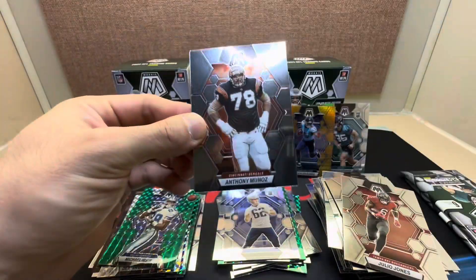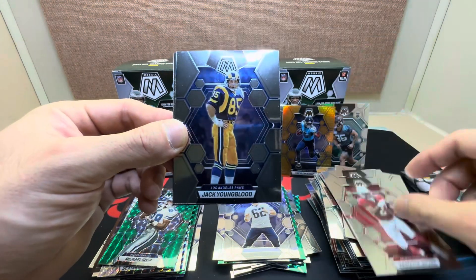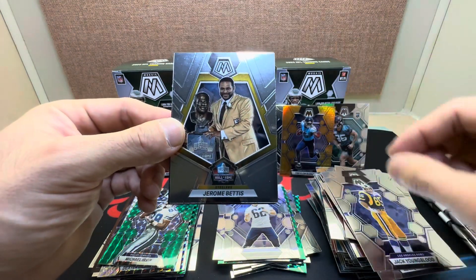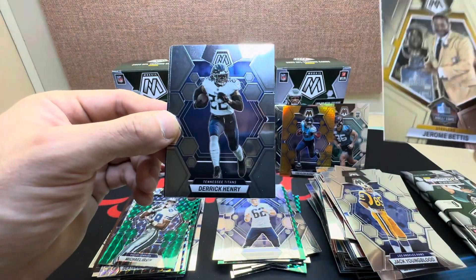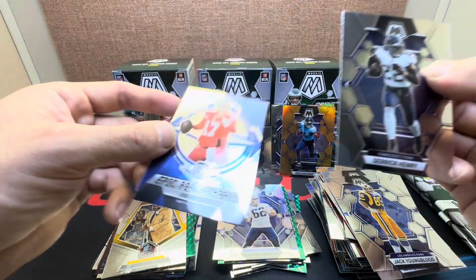Already halfway through the last box: Mims, Marquise Brown, Jack Youngblood, Jerome Bettis on the Hall of Fame insert, Derrick Henry, and Epic Performers Josh Allen.